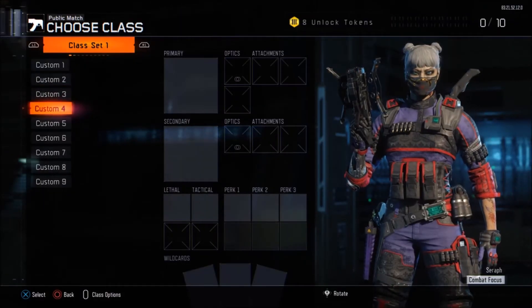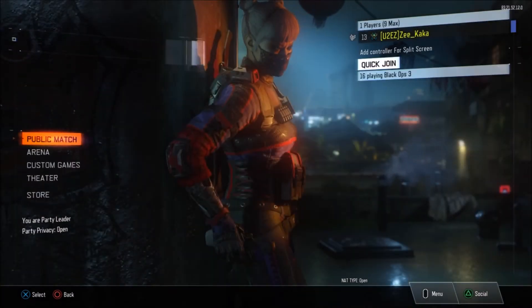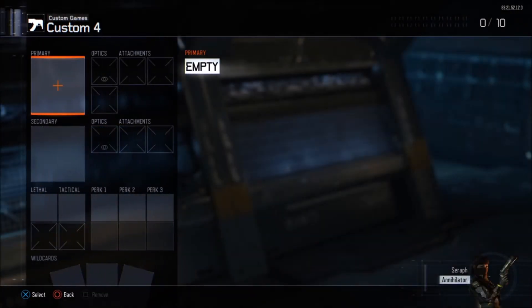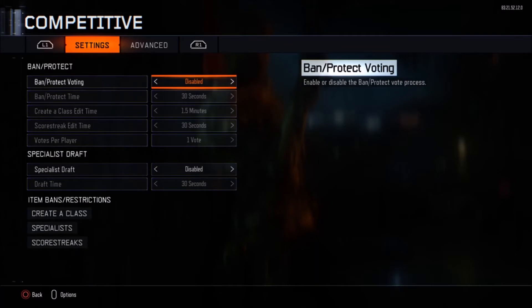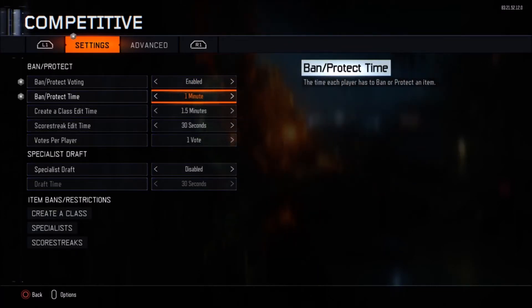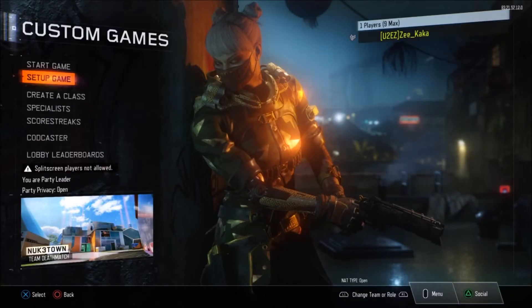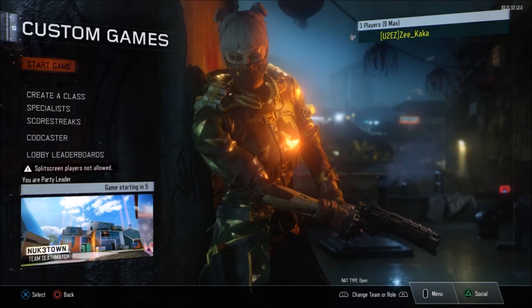Primary, secondary, lethal, tactical, perks, and wild cards all have to be blank. Then go to custom games, create a class, go to custom four, and repeat that same process — primary, secondary, lethal, tactical, perks, and wild cards are all empty. Go to setup game, edit game rules, scroll down to competitive, enable ban and protect running time. Set the ban protect time to one minute and the create class edit time to one minute. Back out and start it — team deathmatch on any map works.